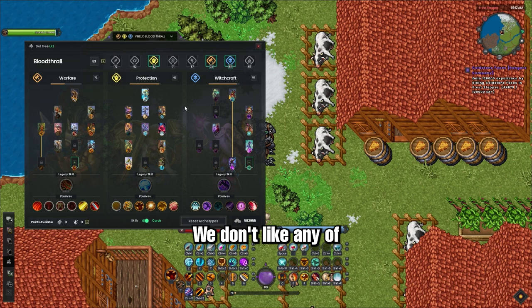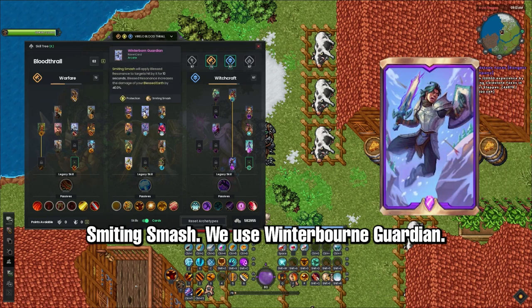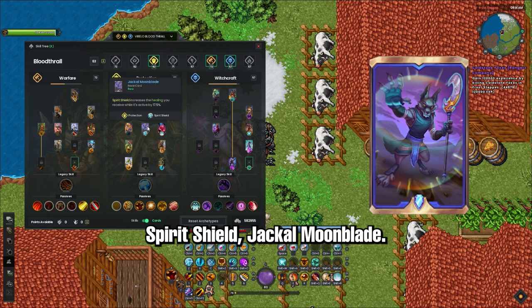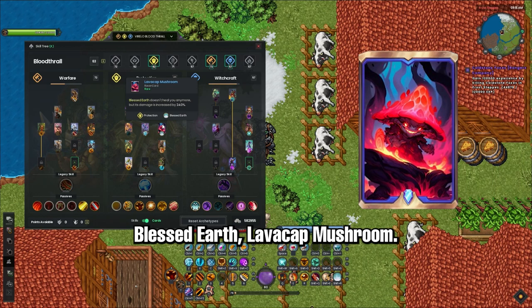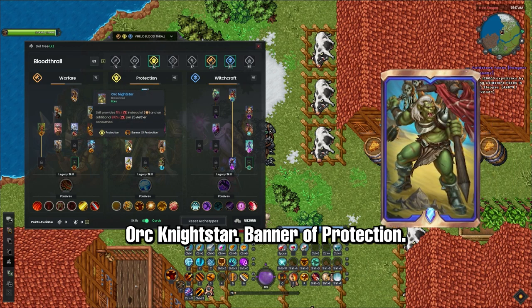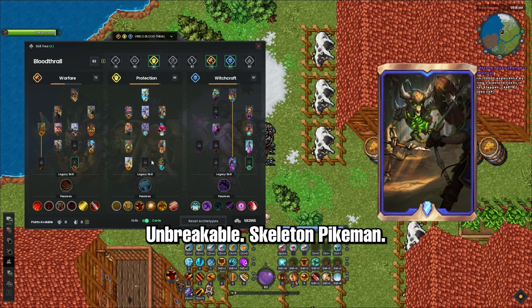We don't like any of the cards on Berserk, so on a lot of my builds I leave it empty. Moving over here: Smiting Smash, we use Winterborn Guardian. Shield Throw, Minotaur Warden. Spirit Shield, Jackal Moonblade. Blessed Earth, Lava Cap Mushroom. Provoke, Minotaur Champion. Ork Knight Star, Banner of Protection. Unbreakable, Skeleton Pikeman.